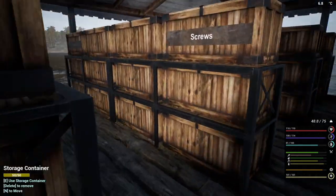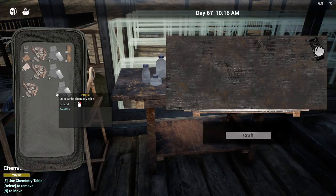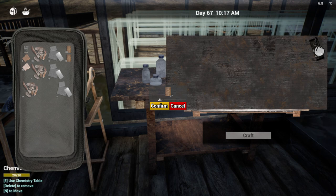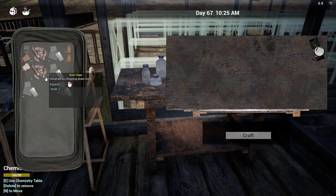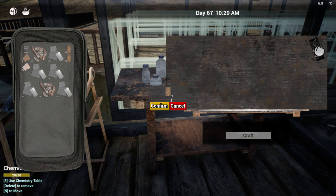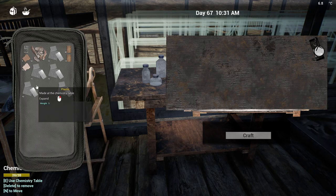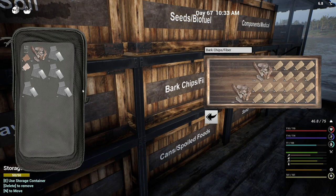So what are we at? We're at 30, so I need another 20. Let's take another 15. We're cutting it really close on oil. We need 50 total. Don't have a whole lot of oil left, but at least we have some bark chips. So we'll put the plastic in here for now.